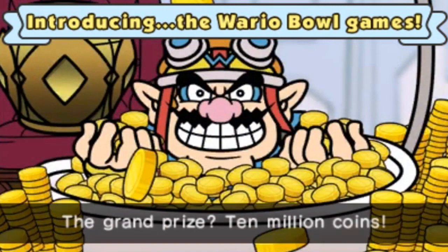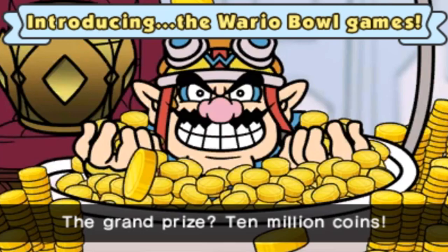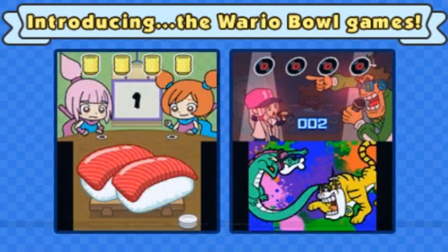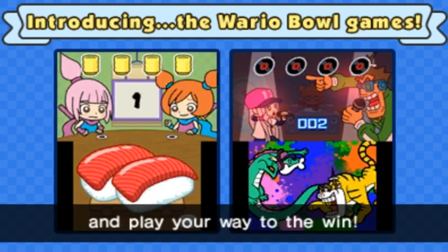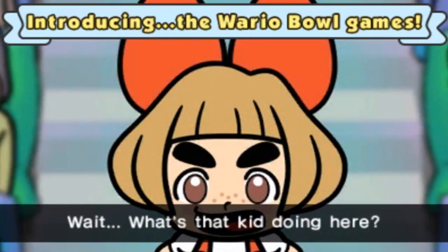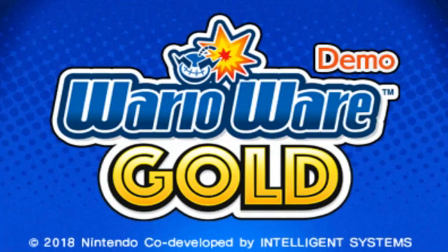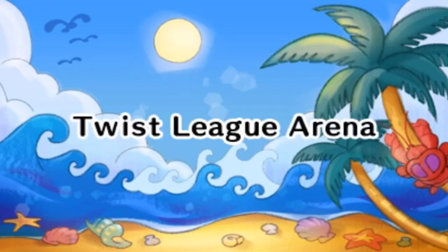Introducing the Wario Bowl games — he's sitting in a tub of coins, nice picture. This is basically the end-of-demo screen telling you about the full game. I'm not going to do the ranking yet because I'm assuming there's more I can do. And yes, there is — Twist mode, which looks like gyro controls. I like that scenery.